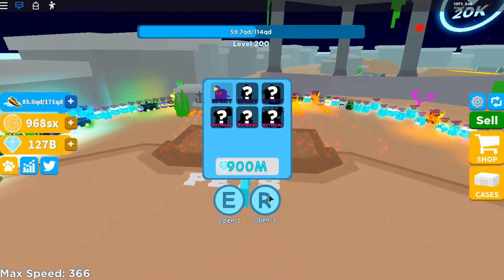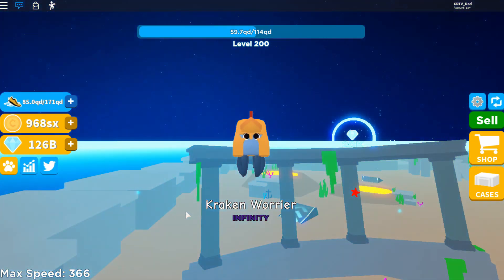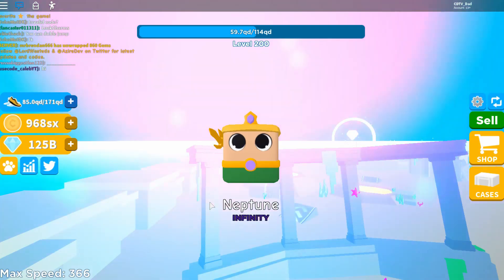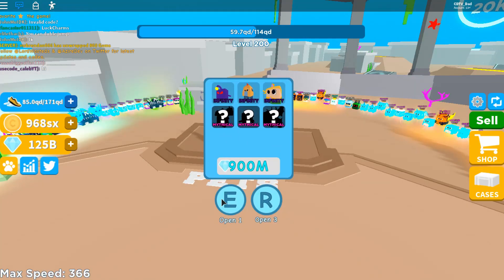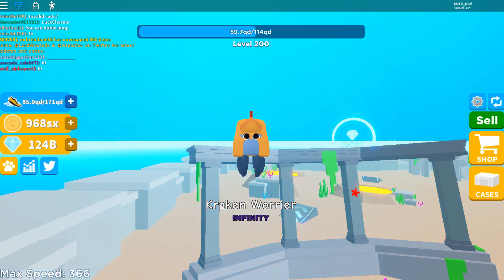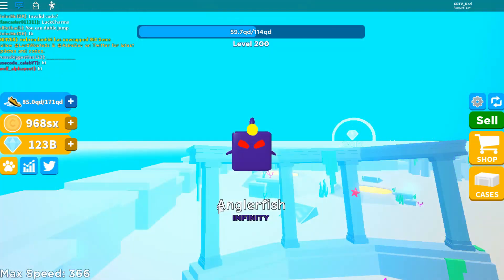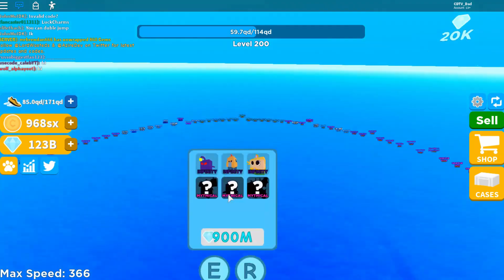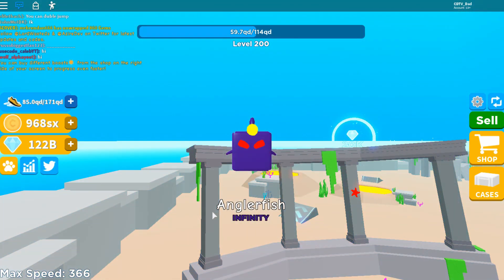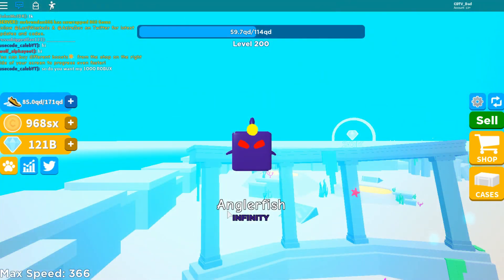Let's head over here and check out the new Atlantis egg. Let's open up a couple of these and see what kind of pets we can get. Oh, I got a Kraken warrior — that is a pretty cool pet. What else we got here? Neptune! Neptune looks crazy. I need to get a mythical. Come on, give me a mythical — even though that angler fish looks cool. This will not be an egg opening video; this video is literally just to tell you about the update, guys.